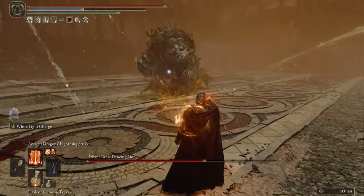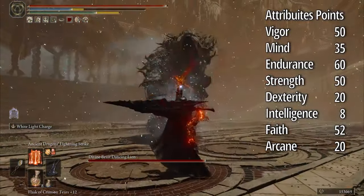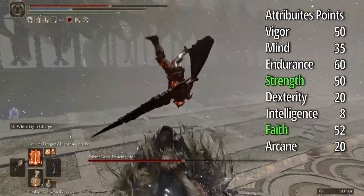For the attribute build points for this build, you need to focus on Strength and Faith. And if you want to use more magic spells, increase your Mind stat.